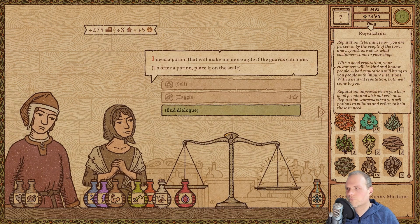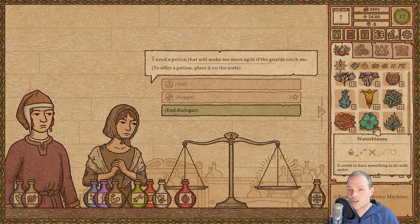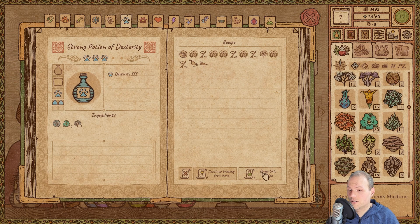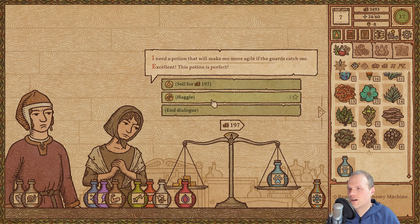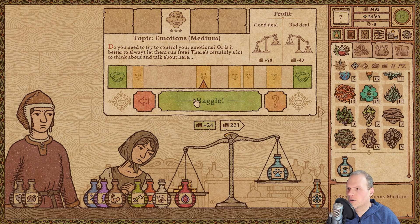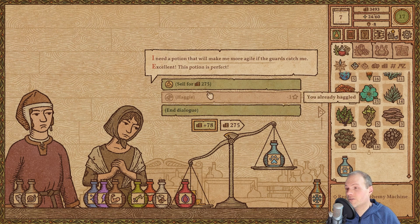More grumpy customers — one wants to be more agile because guards are going to catch her. Another grumpy lady, why can't you smile? These are surprised and sad emotion indicators on the haggle. So far so good — almost missed that one. 275 there as well. Oh, level up! I almost missed that — one of my favorite ingredients, Druid's Rosemary, half of it is there. So let's talk about special requirements.